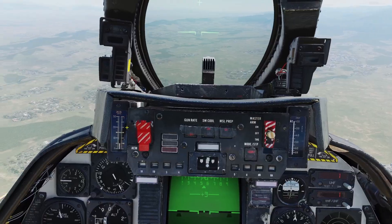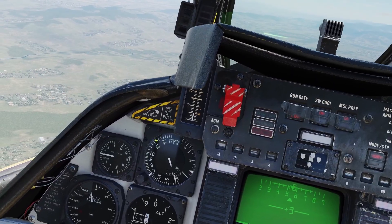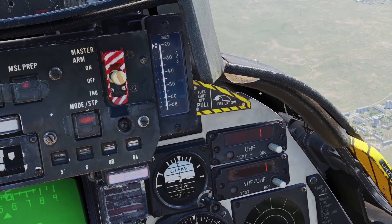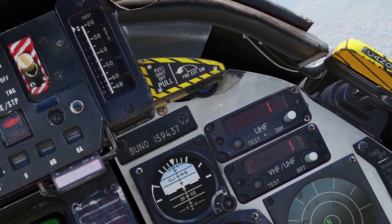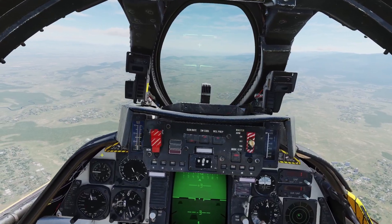The last engine controls are the fuel shutoff switches and the fire extinguishing switches. These yellow handles on the left and right — if you pull them back, they'll shut the fuel off to the engines. And when you pull them back, there'll be a little button right here, and if you click that button, it will deploy the fire extinguisher. I'll go over that a little bit later in the video. Those were all the controls for the engines.